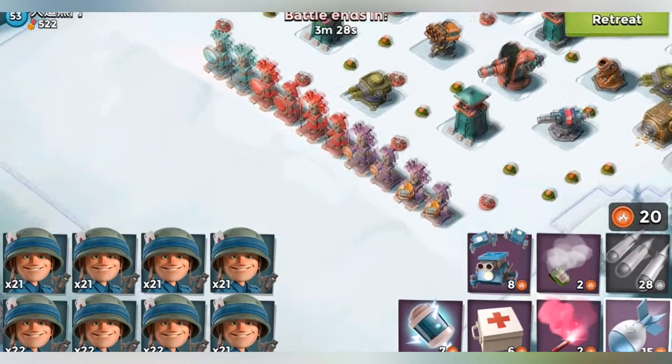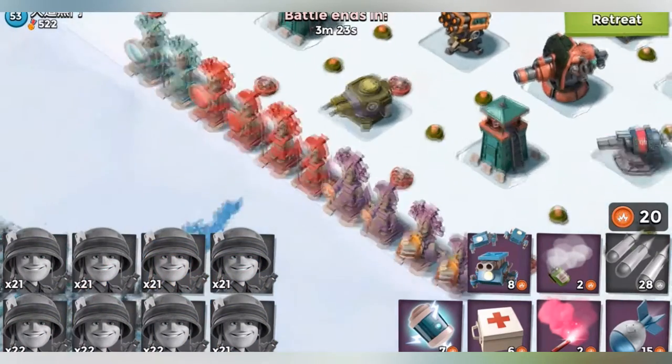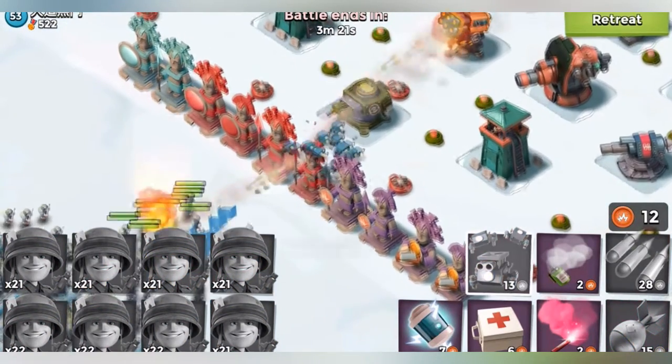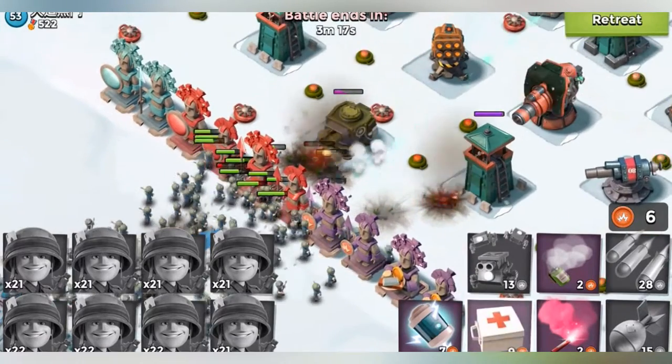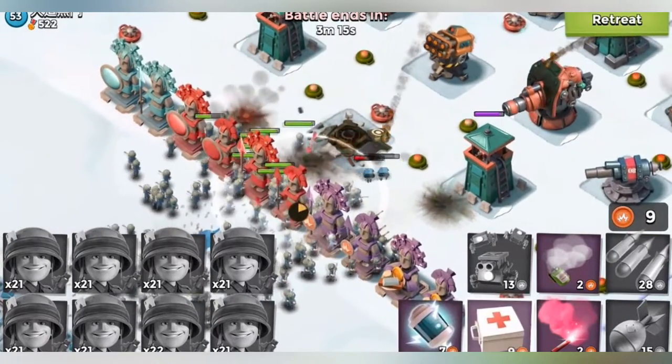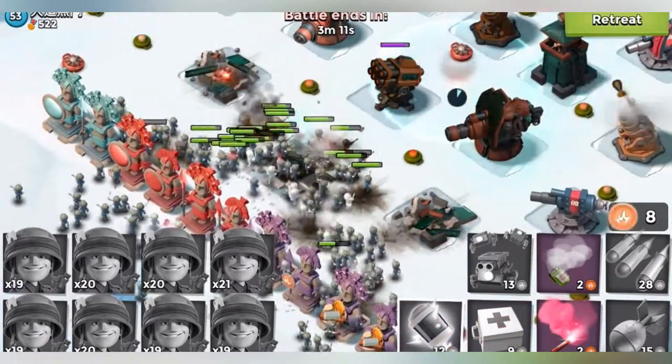We're gonna place down critters and then throw down our riflemen. By the way, this will probably be the most fun challenge I do, because riflemen are probably my favorite troop. We're just gonna push through the space — we already have a couple buildings down — and this is where they get powerful when they all line up and do their thing.